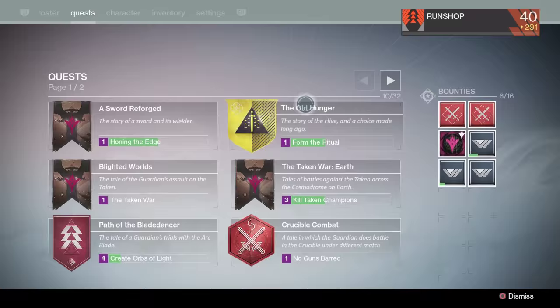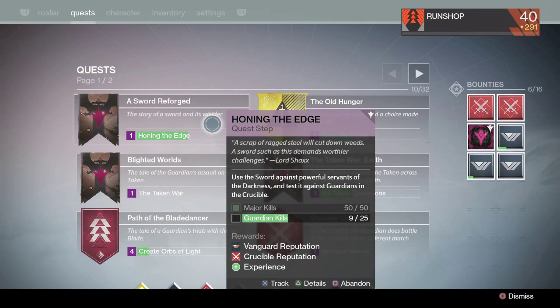The quest is called Sword Reforged: Honing the Edge. So you need to get 50 major kills. The easiest way to do that — or at least what I did — is I just went into strikes.